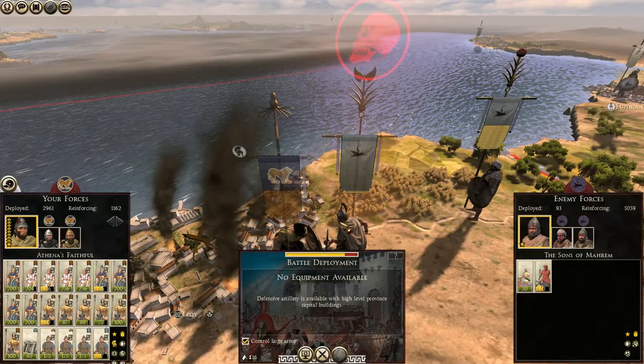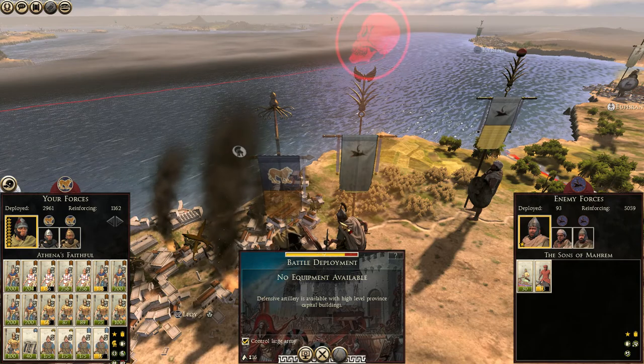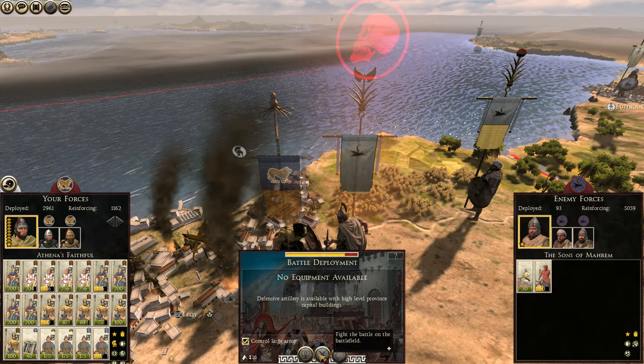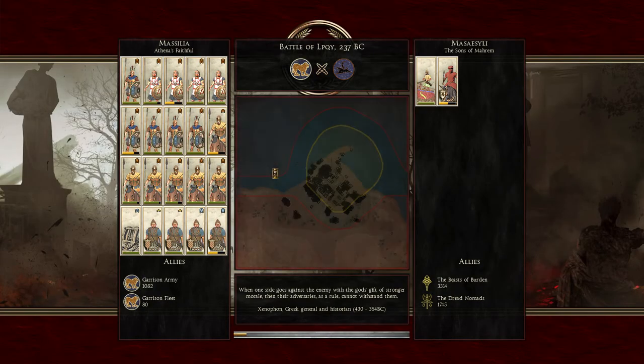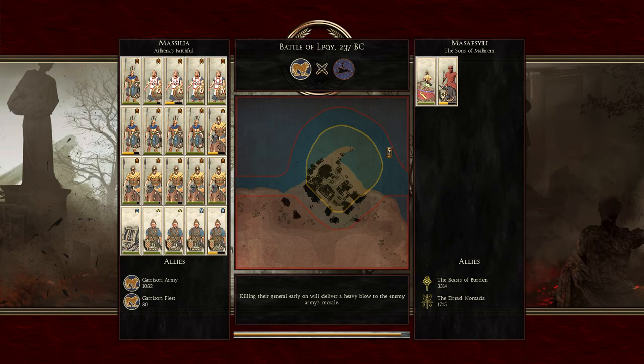Hello everyone and welcome back to our Total War Rome campaign as Mycelia. When we had last left off we had a little battle to fight and a lot of clean up work to do. Our empire has been overextended and here we are trying to put it all back. The Maasai Sili think they stand a chance against us, and we're going to teach them hard and well that they are very, very wrong indeed.